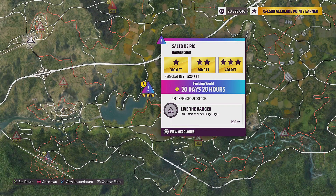To complete this treasure clue you need to grab 3 stars — so 420 feet on the Salto de Rio danger sign. It's one of the 12 new PR stunts added through the Evolving Worlds and the Horizon Rush Takeover for Series 5.